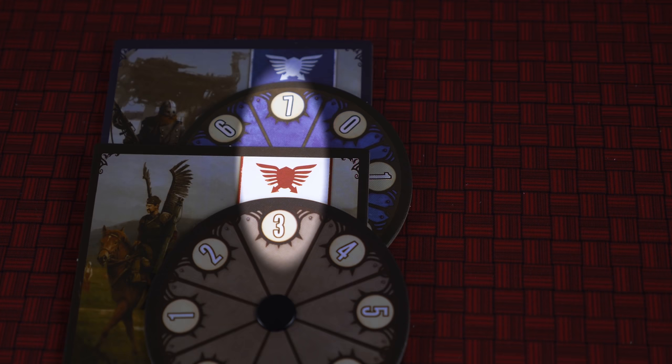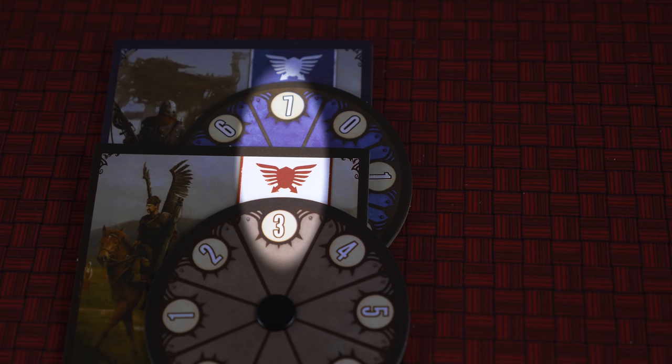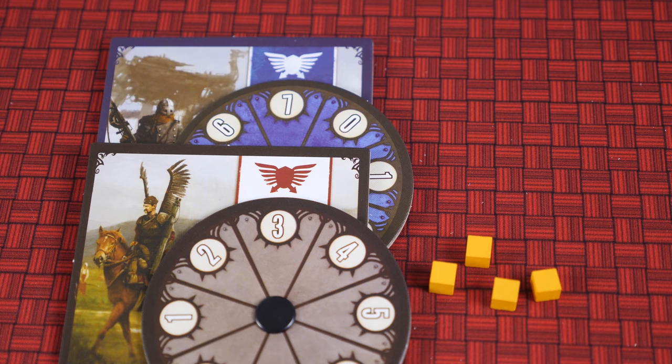Taking a step back, if you win after spinning the power wheels, subtract the ranger's number from yours and take that number of action cubes. You may then spend these action cubes in a variety of ways.